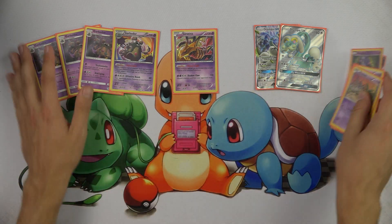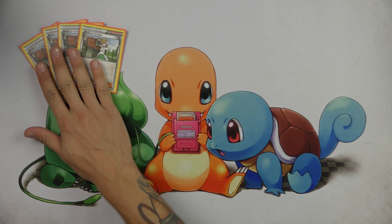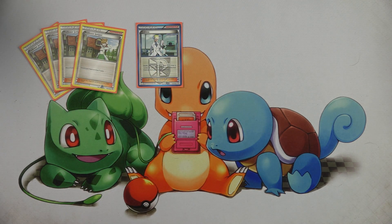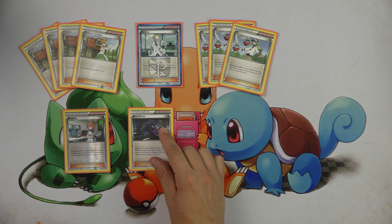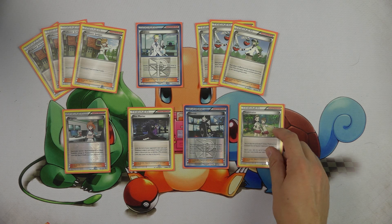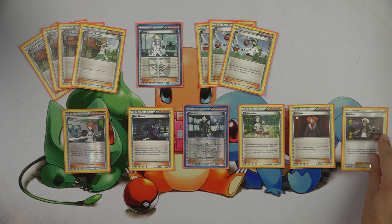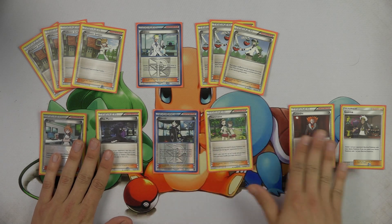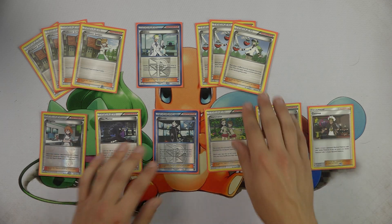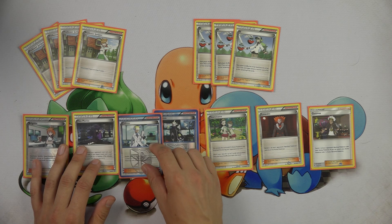That's it for the Pokemon. As far as the supporters go, we play four copies of Professor Juniper, one copy of Colress, three copies of N, one copy of Bridget, one copy of Hex Maniac, one copy of Getzis, one copy of Teammates, one copy of Lysander, and one copy of Guzma. You can see I play a lot of one-ofs — there are just so many powerful one-of supporters in expanded format, so why not take advantage of all of them?